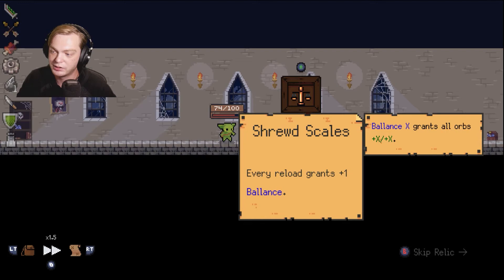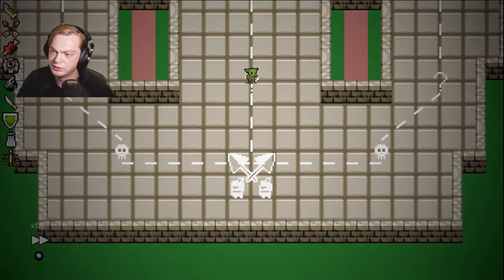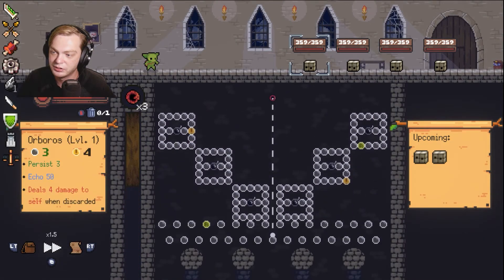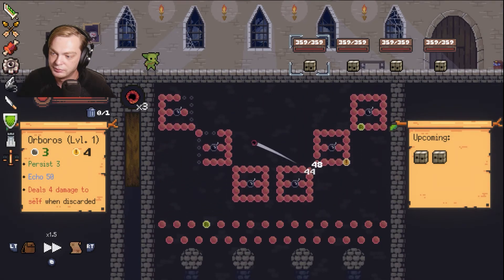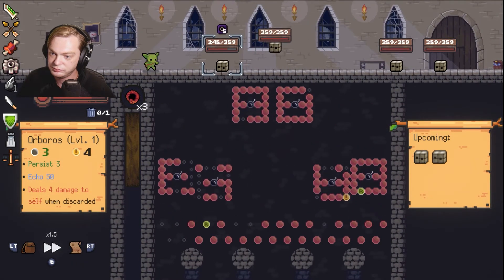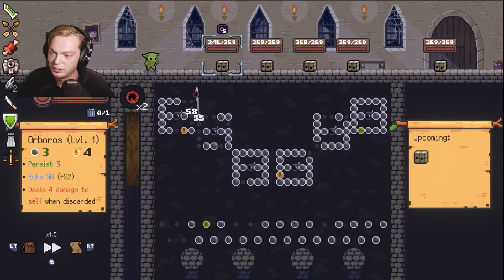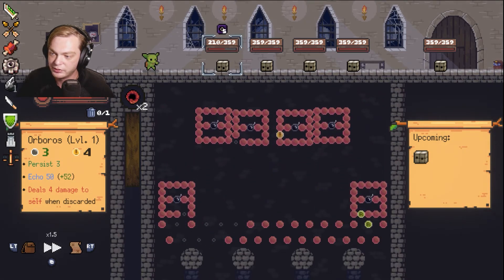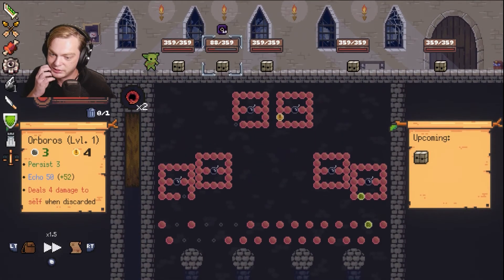Every reload grants plus one Balance. Balance X grants all orbs plus X plus X. All right, don't know exactly what that entails. Sounds good. Now I just need Overhammer and I could just wreck this area.